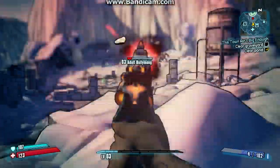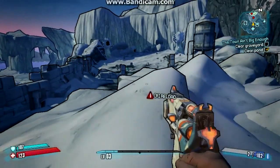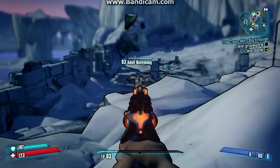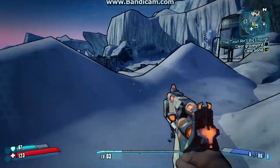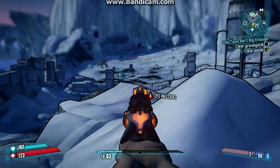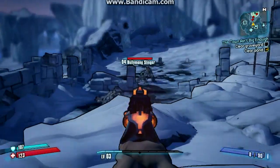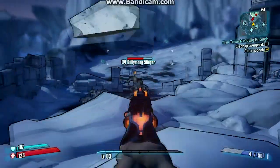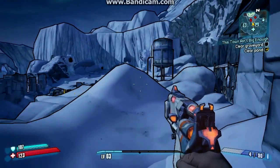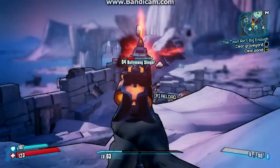This spot that I'm in is a good spot to shoot most of the bully mongs in the cemetery from. It makes it easier to dodge the rocks, and they usually don't come any further than where you see this guy right now so you're pretty safe. Like I said a little bit earlier, you can see me getting pelted by the rocks but it just barely touches the shield.